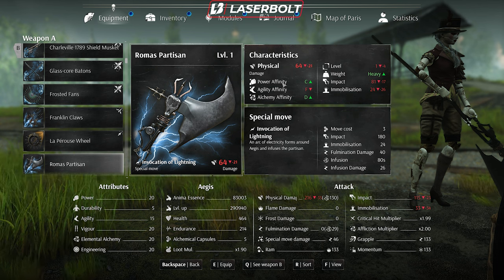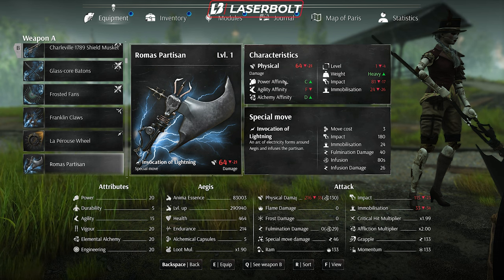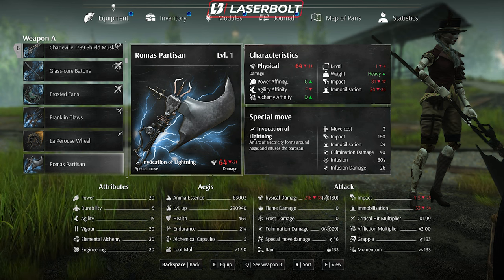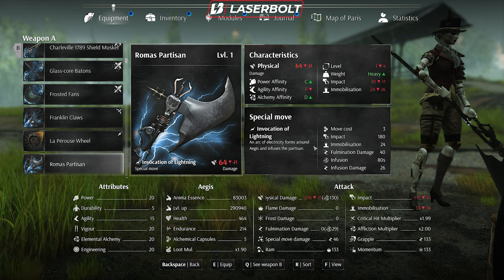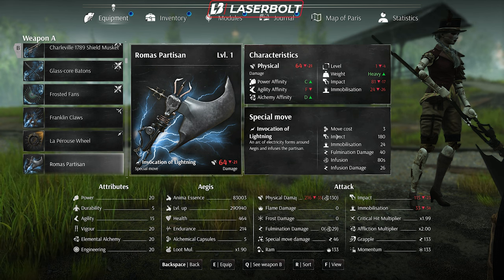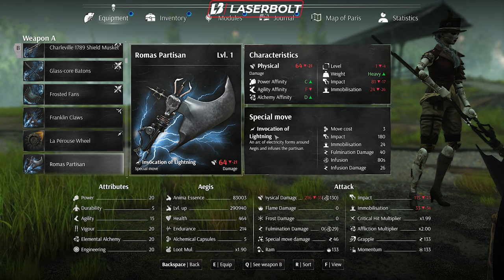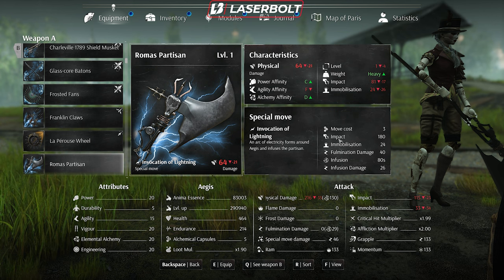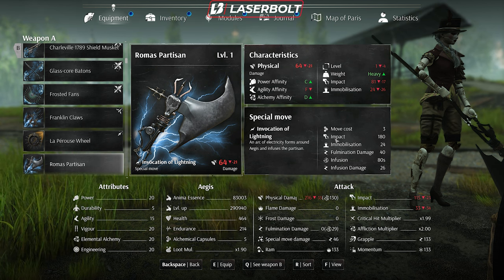So it scales off affinity. If we dump points into Power, it's going to increase this weapon's output. The third thing to know is the special move and its move cost — the special move scales off a specific attribute. Also pay attention to impact, because impact determines how fast you can stagger enemies. Prioritizing impact alongside your main affinity stat is very important.